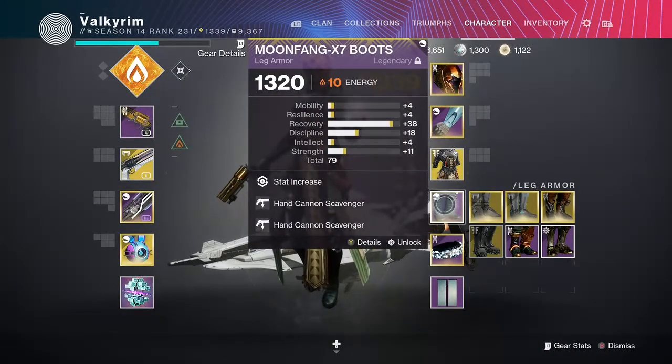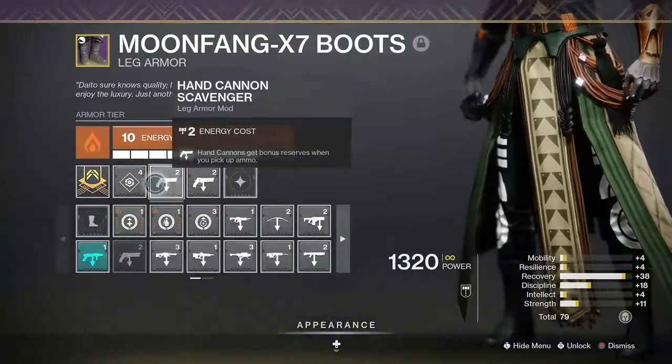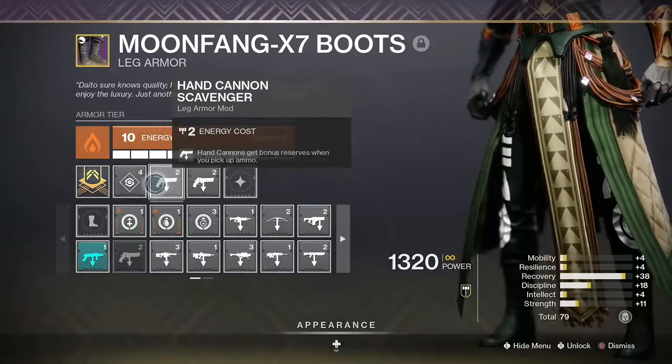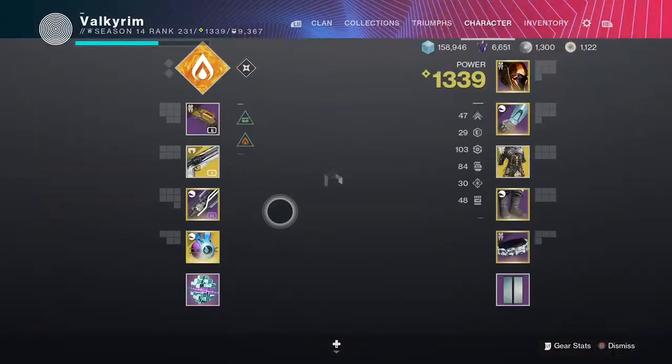Moving on, we have hand cannon scavenger. Each primary brick that is dropped is going to generate additional hand cannon ammo, and since we are trying to farm primary ammo as efficiently as possible, these are both necessary.